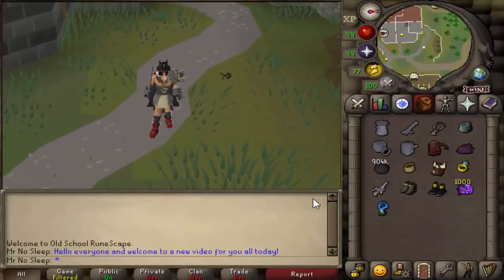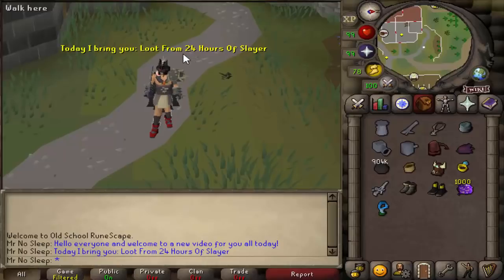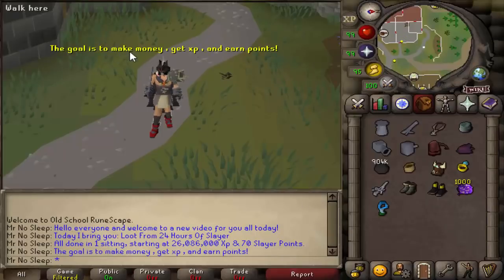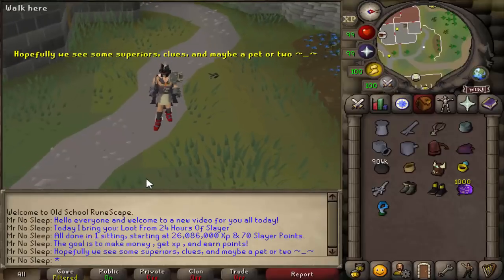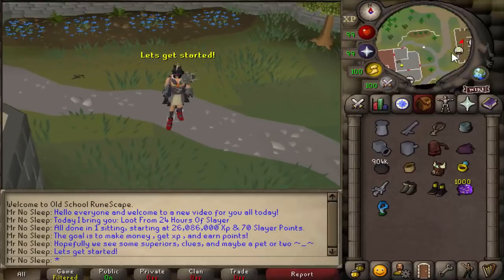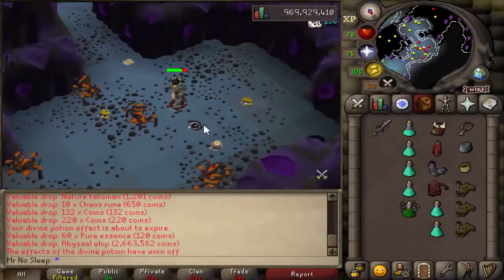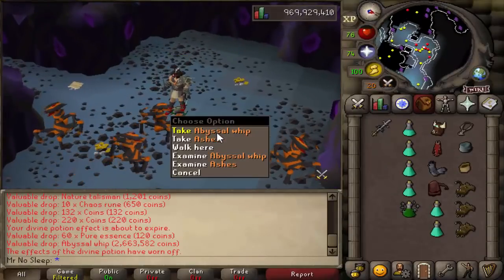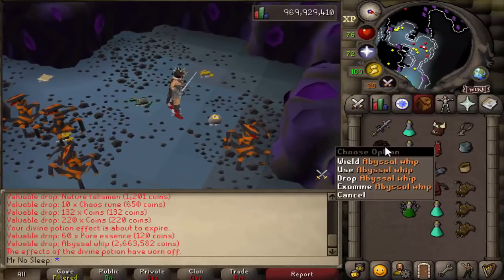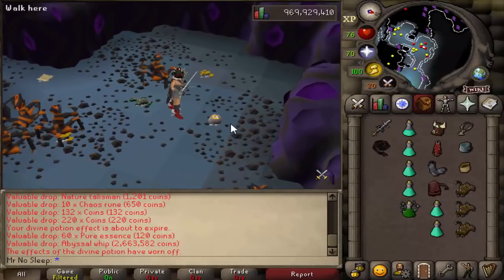Welcome to a brand new loot video from Old School RuneScape. Today I bring you guys loot from 24 hours of slayer using Steve the whole time. This video idea came to me recently when I saw that I had only 70 slayer points left and a big stack of cannonballs, so I figured why not increase the points and decrease the balls. The very next day I went live on Twitch and did a 24-hour session of slayer.